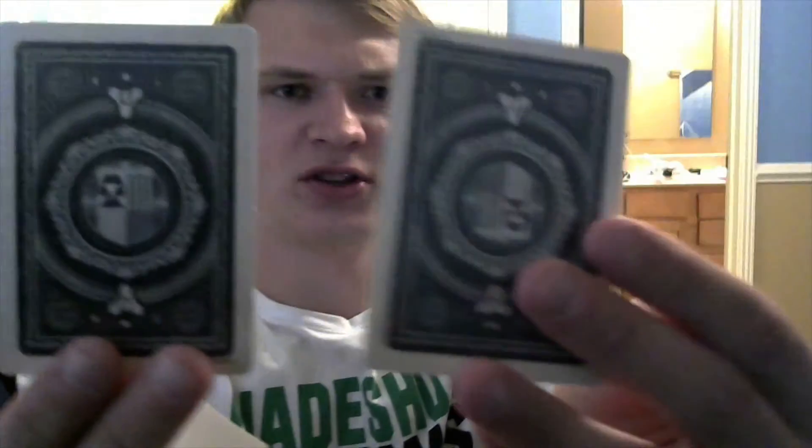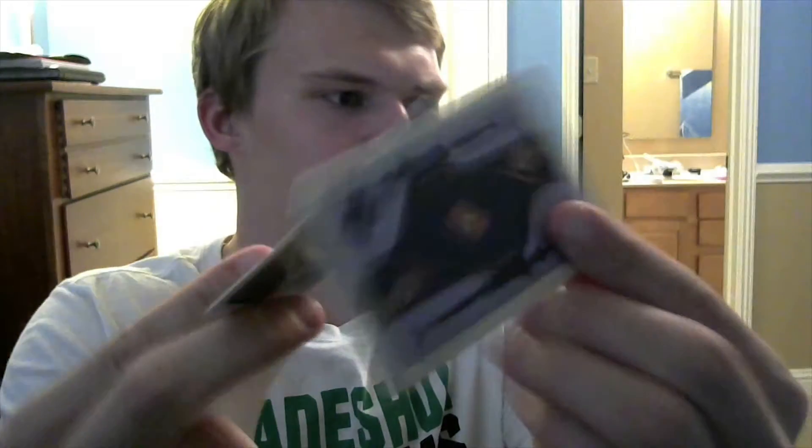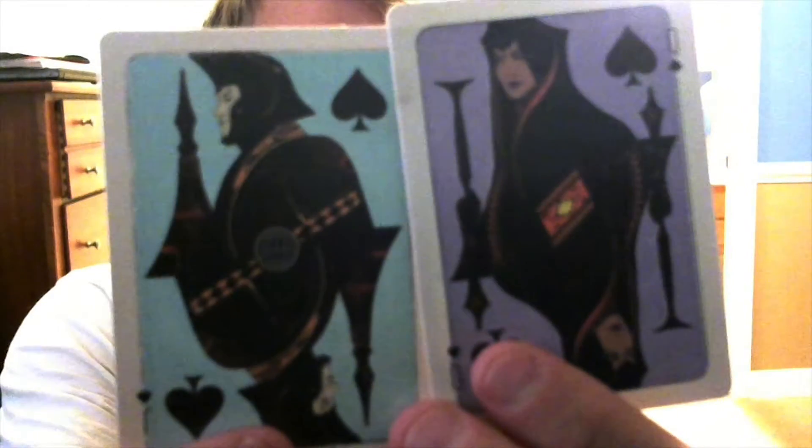Now we've got a couple of things right here — let's open this up. We got the Tex Machina, we got a little Tex Machina patch. We've also got a couple of cards — some Destiny playing cards, two of them. Looks like I got a queen and a jack. And then we've got an earth sticker — yes, this is a little Destiny earth sticker. Sweet.